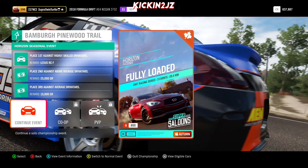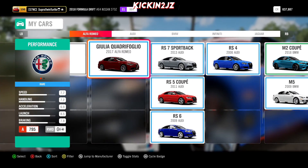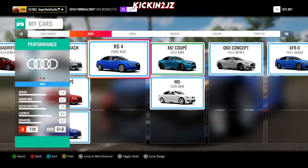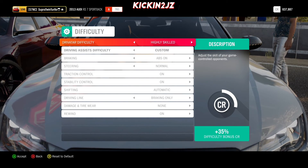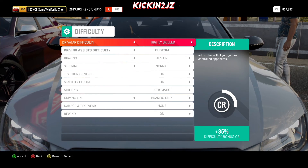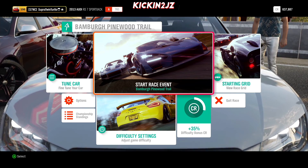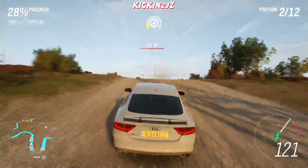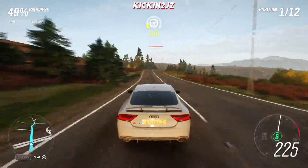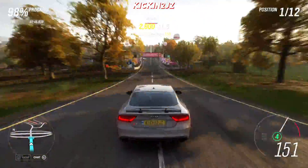Make sure you have a super saloon car with Class A, A100. It should show all these cars in your inventory. Select any of your cars — I'm going to be choosing the Audi. Before you complete your events, make sure that Highly Skilled is on; if it isn't, it won't actually work.